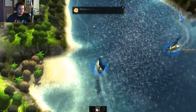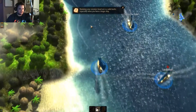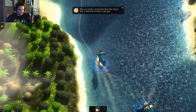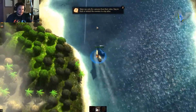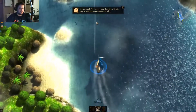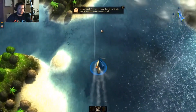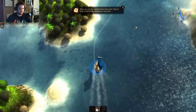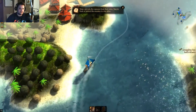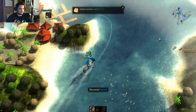Here they come! You'll notice I'm auto-attacking. There are other special things you can do, but if you just keep the port or starboard side facing your enemy it'll auto-shoot. You can see now we're actually exploring more so we can see more in the mini-map.